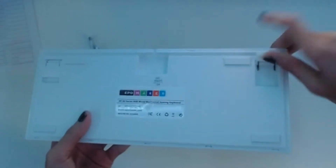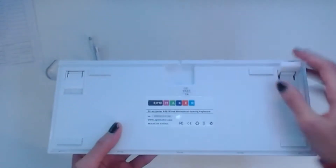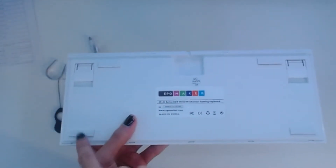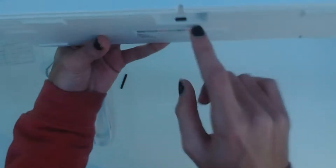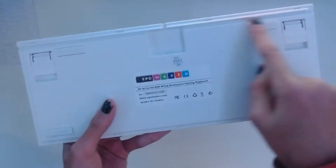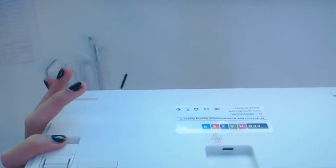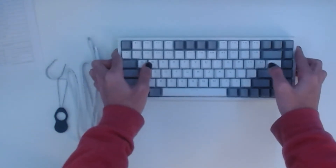Looking more at the board itself, we can see that on the base it has two height-shifting feet to flip up and down, with four rubber feet in each corner as well. Something I thought was actually pretty handy was regarding the USB Type-C connection. It has the standard plug, but with it you can see that it has these grooves for the cable to sit in, so you can wire it with a little more control on the direction. Having your own Type-C cable might conflict with this since braided cables tend to be thicker, but I just thought it was cool.